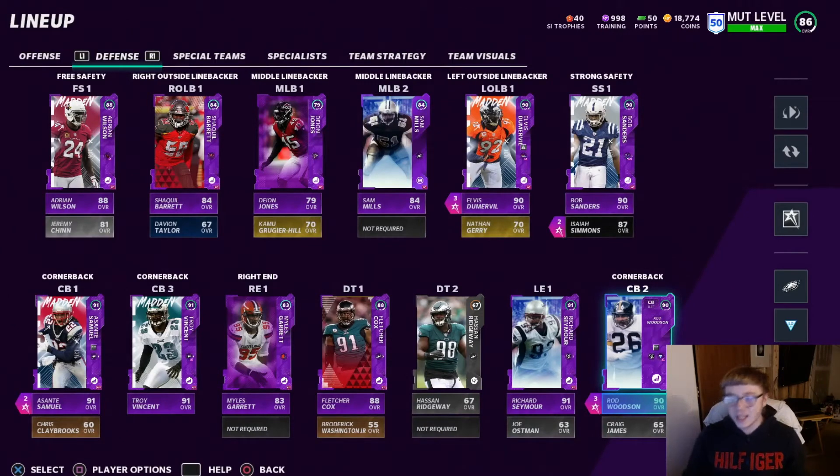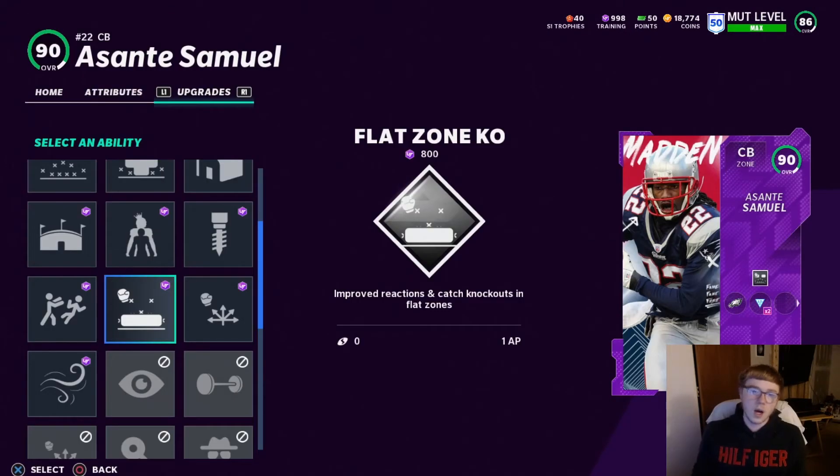What's good y'all, today we are going over the top five abilities on defense in Madden 21. Let's get into it. For number five we have Flat Zone KO.